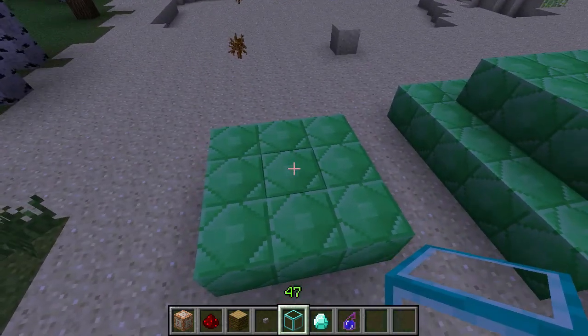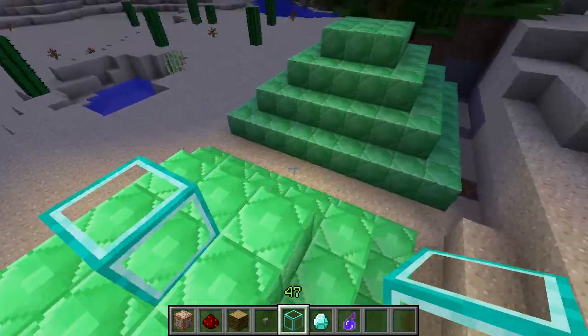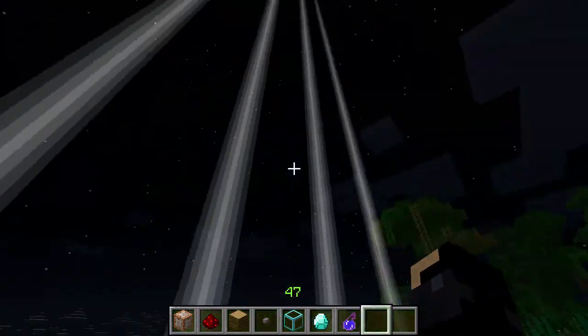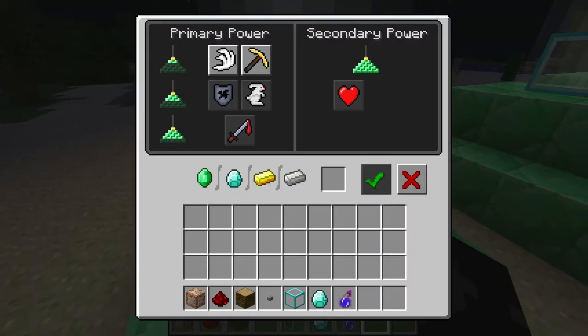When you place this — this is the beacon block — it lights up the area and sends a beam into the sky, as you can see. It's currently listed in the game as work in progress. These can be seen from really quite a distance away, so they can be used to find your way around, for starters. But there are other uses. With a one-level pyramid, we get speed and haste, excluding the beacon block itself.